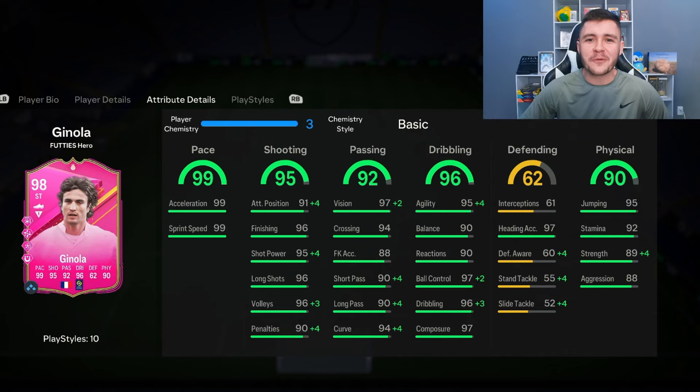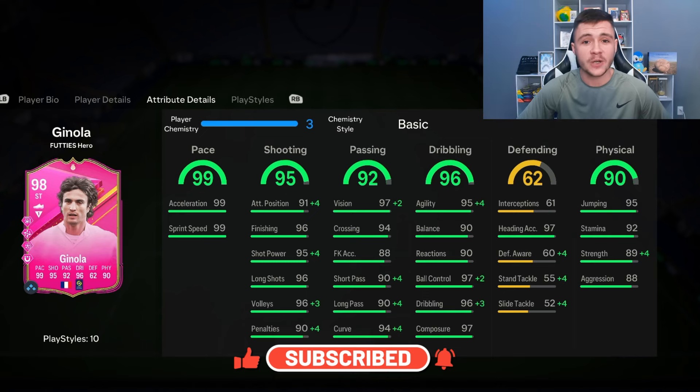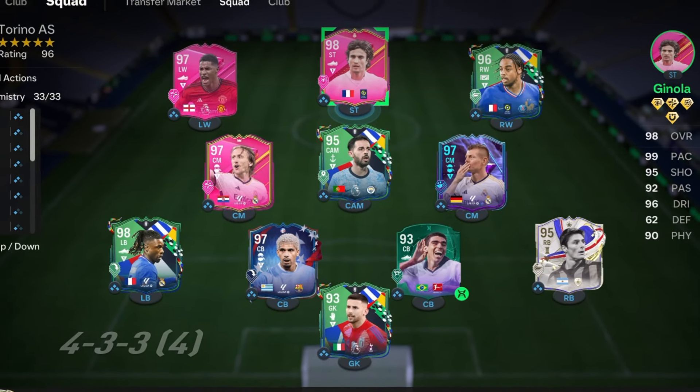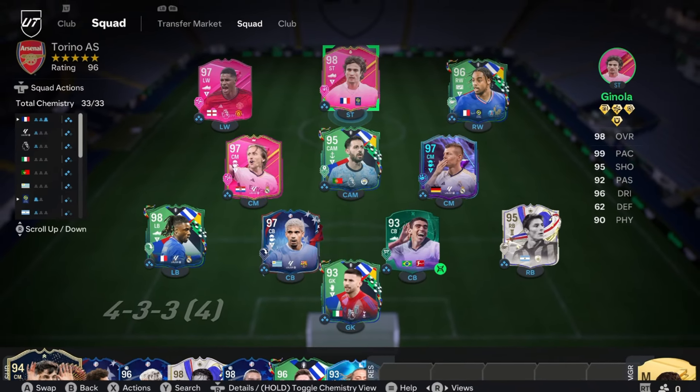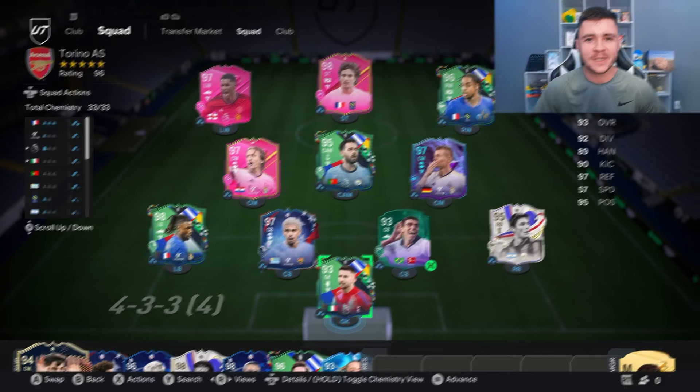As always, if you enjoy these FC24 player reviews, go ahead and leave a like on today's video and consider subscribing if you are new. This is the team we're going to be using in FUT Champions to test out the new Ginola card — we're playing him as the left side center forward in the 4-3-2-1 formation. Without further ado, let's jump into game number one.